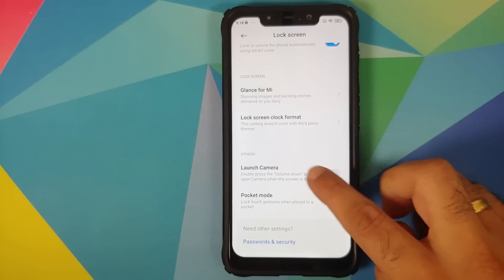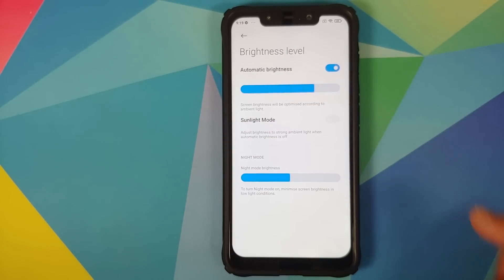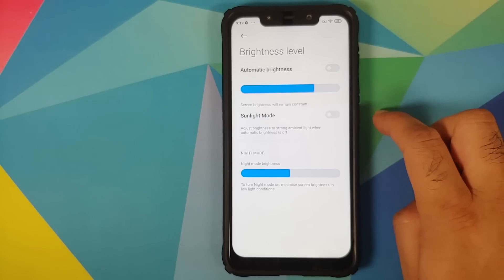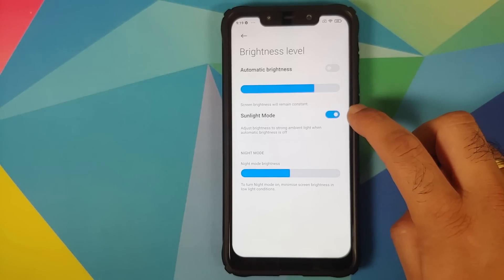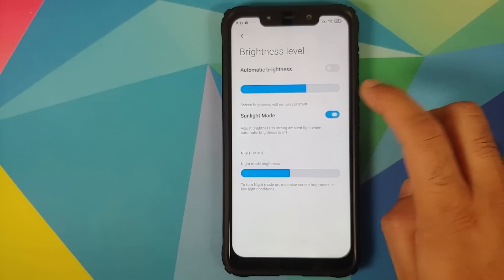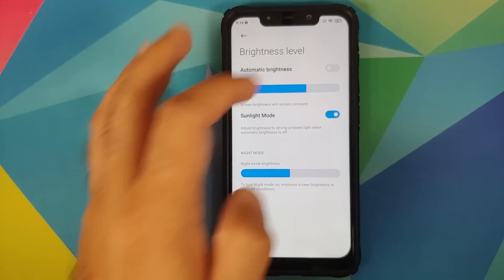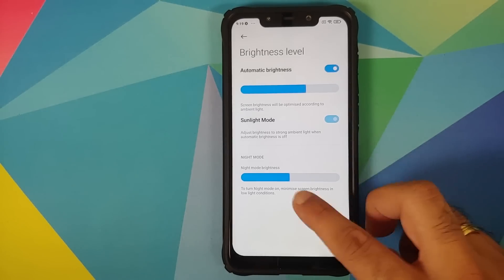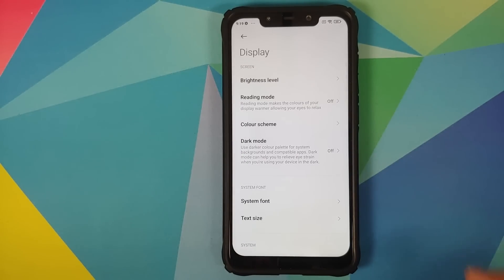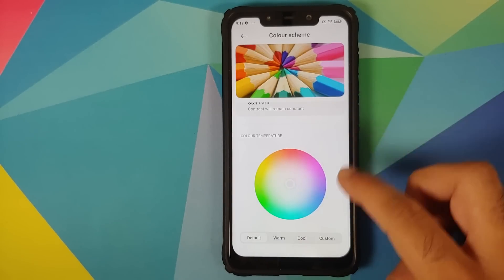Under Display, in Brightness Level, you have the Sunlight Mode option. To use it, you must first disable automatic brightness — it's useful when outdoors in bright sunlight. You also have color scheme options and the ability to configure color temperature.